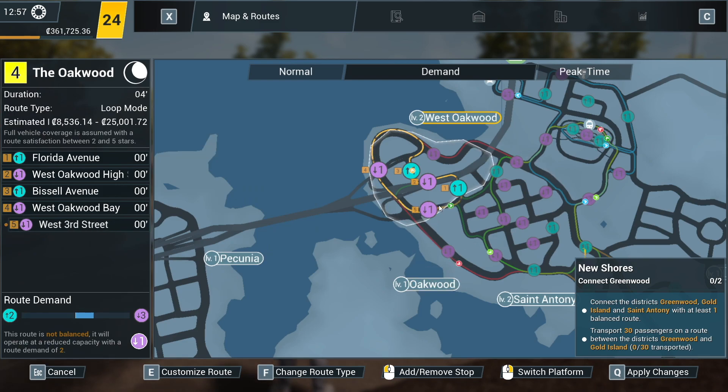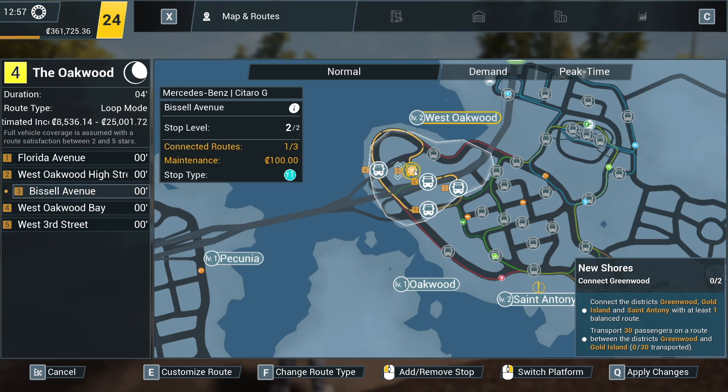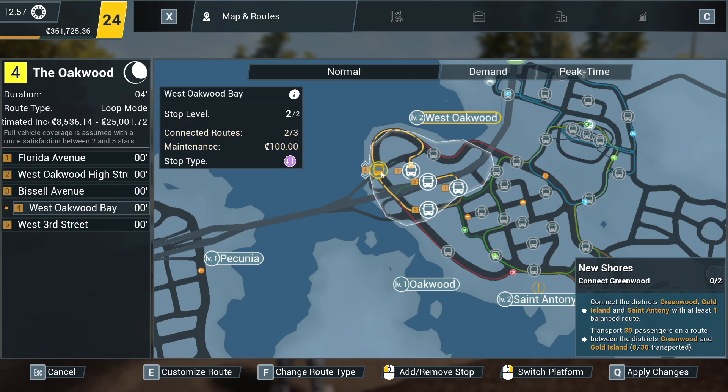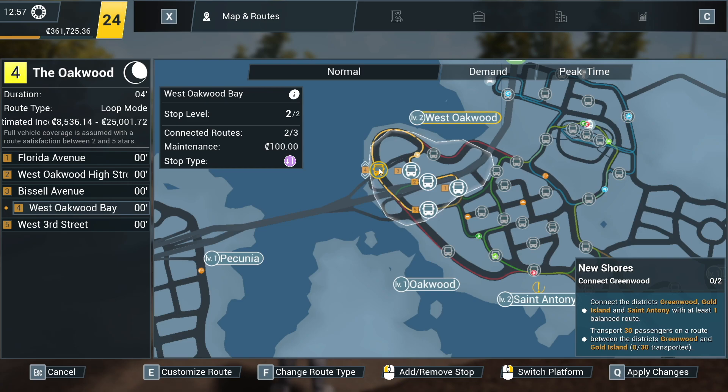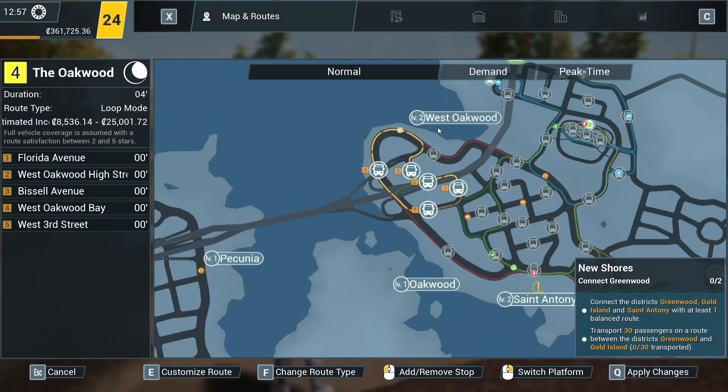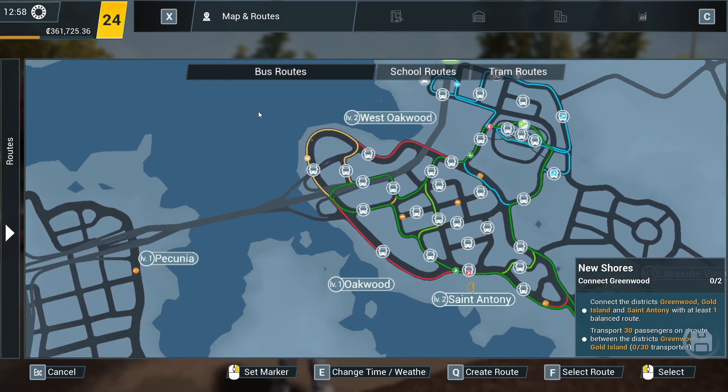It was a case of I needed to upgrade West Oakwood. The way you do that is you upgrade all the stops. Each stop has a level that shows up there, but it goes when I move my mouse. So that's level two of two. And as you service the bus stops, they increase in level. You've then got to click them to level up.